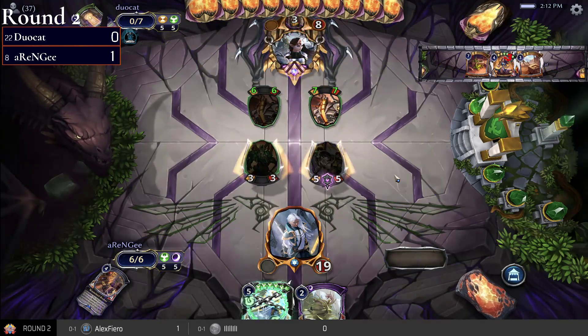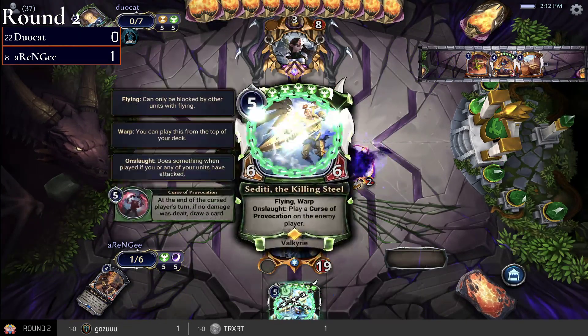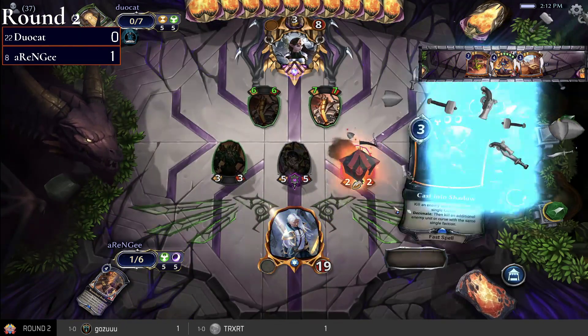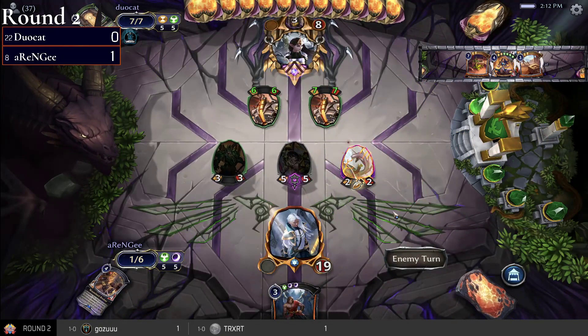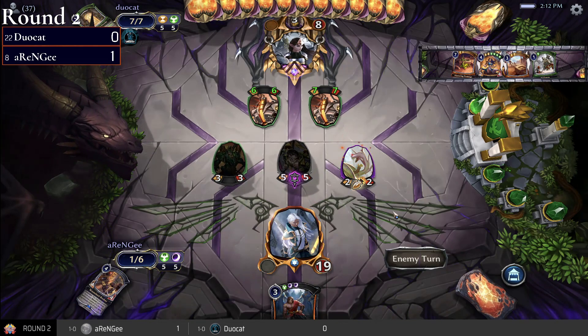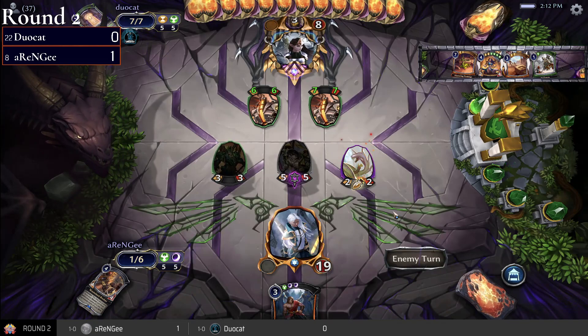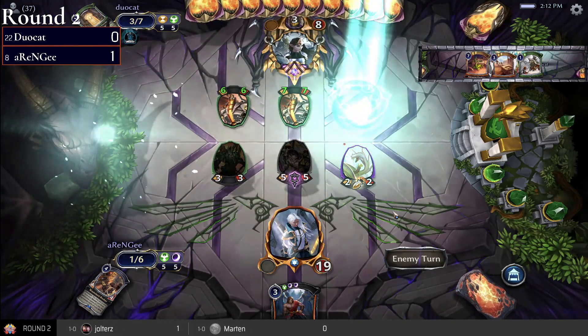Vine Grafter here — not like you're playing it anyway. rng can grab Cast Into Shadow — that's going to be big next turn. duocat has Defiance, and I guess it's time to play Diana. I think you have to play Diana here.